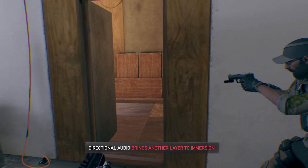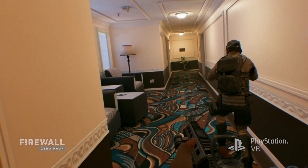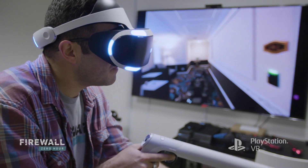Directional audio has a whole other layer of immersion. If someone's yelling at you from the right side, you hear it from the right side. If they're behind you and they need to get revived, you know it just from the direction of the audio coming out of that character. You can tell where gunshots are coming from — if it's coming from a distance, you can call it out: 'I'm hearing gunshots from the far end of the corner of the map.'